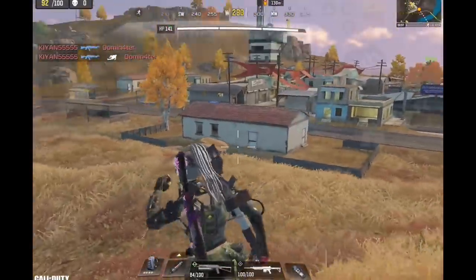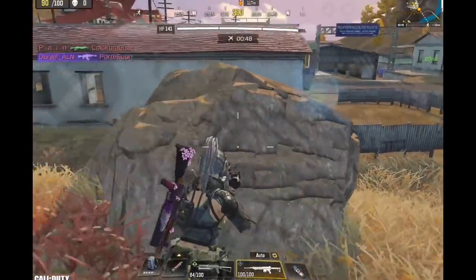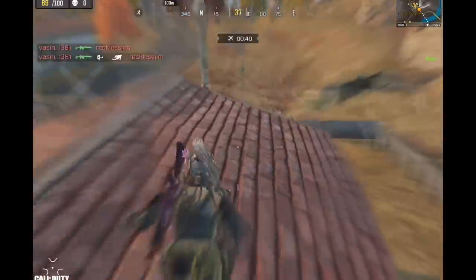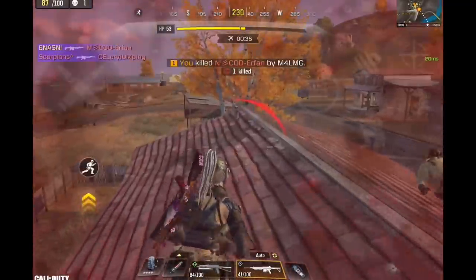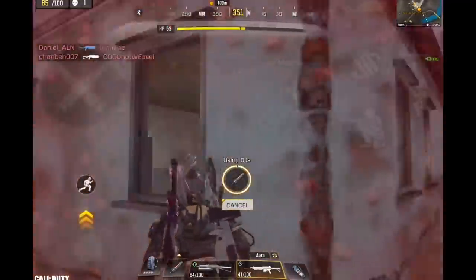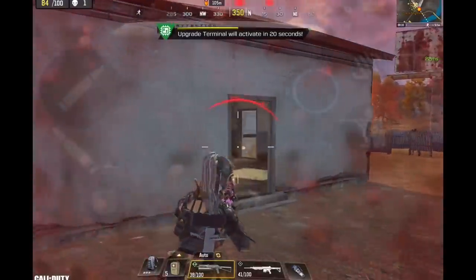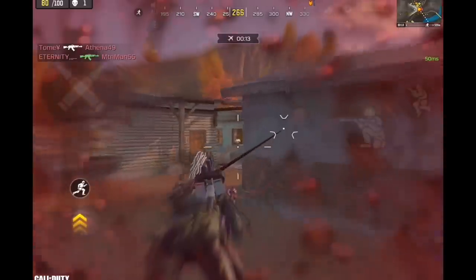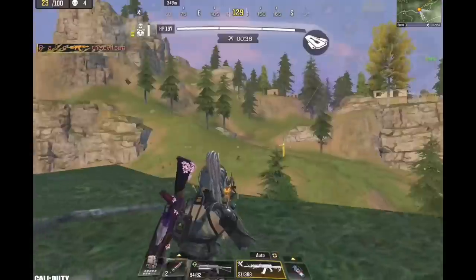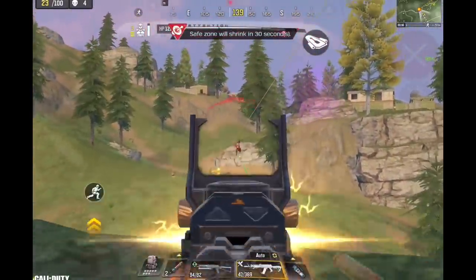Moving on to the final fight - yes, I'm being chased again, which is mostly the case this season. This squad landed with me in black market and I gave them a good fight considering I didn't have a vest. I survived with 3 HP and had to bail and fight in better circumstances. We met again near the upgrade terminal and even though I was ready to fight, it was still hard - mainly because these guys had excellent teamwork and covered each other well, plus there was another strong squad in the same area that I needed to take into account.